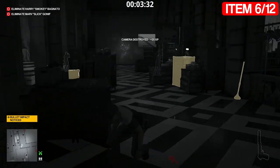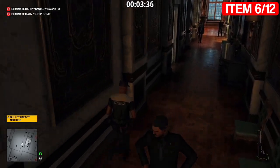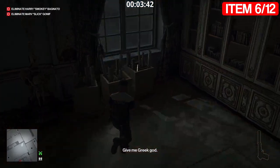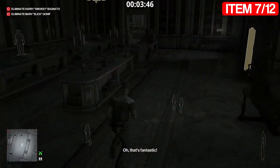Take this camera out just in case we go past it later. Go down here and into here. At the back of this room where the tree is, you'll find a knife just here - and that is item number seven.